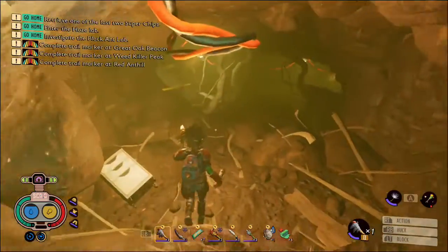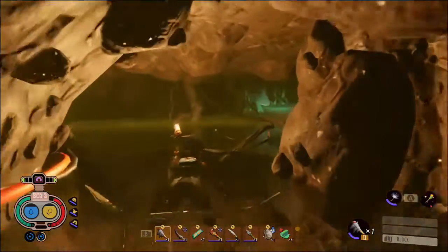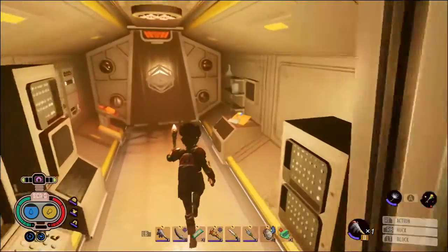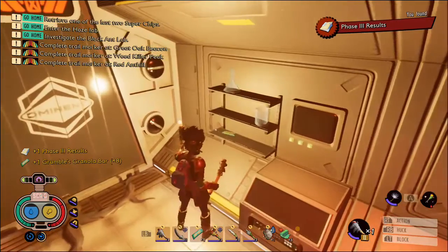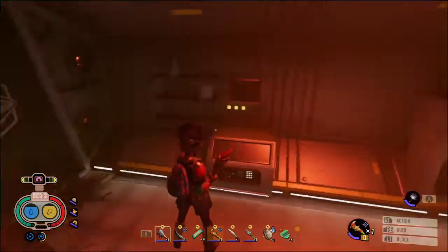We'll follow these lights down here, swim through here, and we want to go left. There's another document and some more granola bars. You might want to save here, because on the other side of this door is the infected ladybird. I'm going to take her out with the ant club.